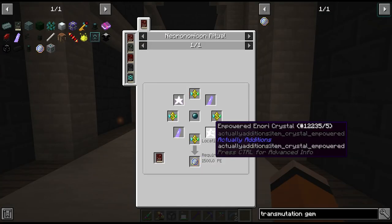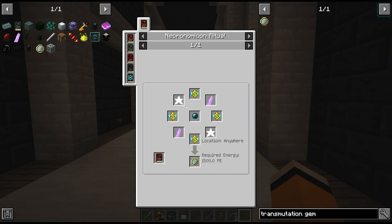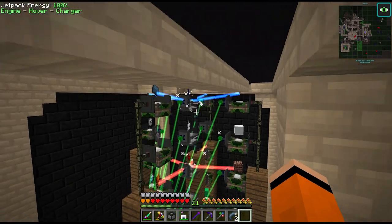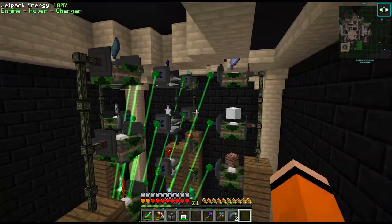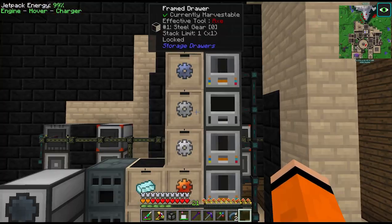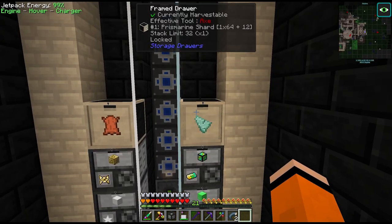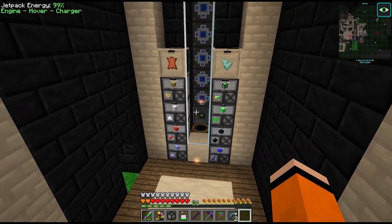To craft these gems we need empowered Enori and empowered Payless, which we were previously not automating, so during the stream we added two more empower setups for both of those items. To achieve passive automation of this we also set up some more compactors for gears and added passive prismarine production through the atomic reconstructor.